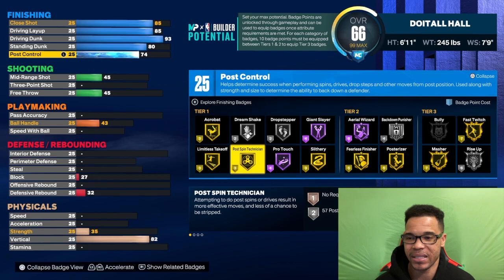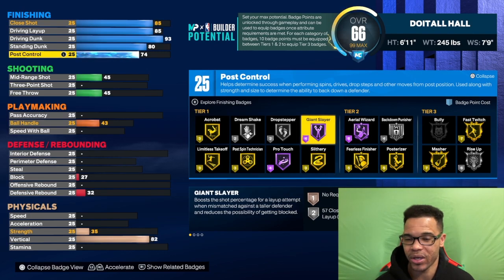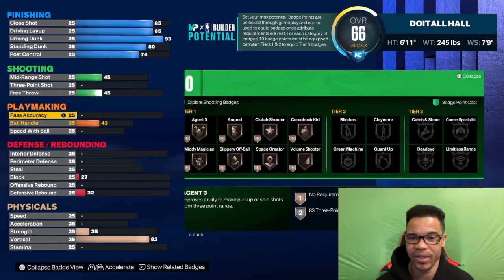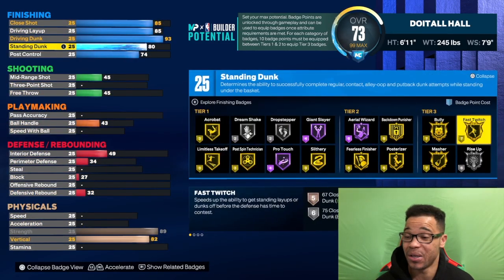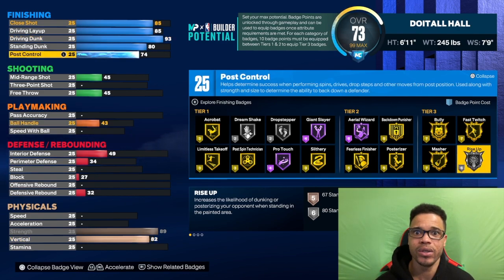With those 25 badges I would go with limitless takeoff — we got that tier one, and anytime you can get that badge tier one that's really good. I would also go with slithery, throw in posterizer, fearless finisher. And we got gold bully on this build — gold bully — so that's in case you want to use that badge you got access to it. Fast twitch and rise up are badges I would use too. If you want to go down in the post and drop step on somebody, hit them in their chest like Shaq used to do, you can do it with this build.